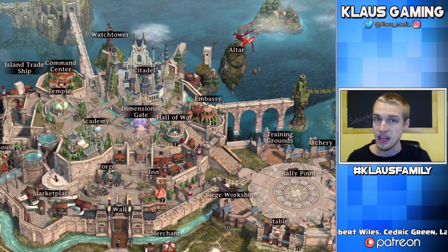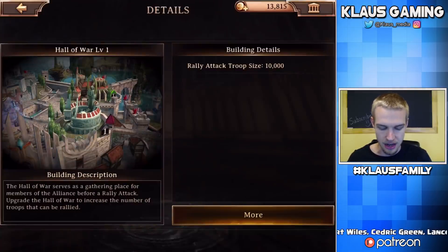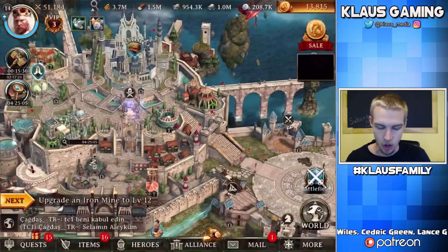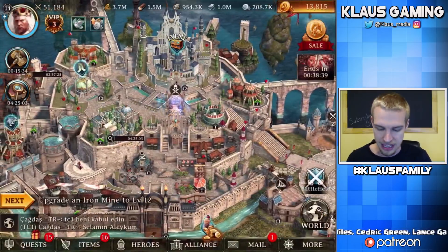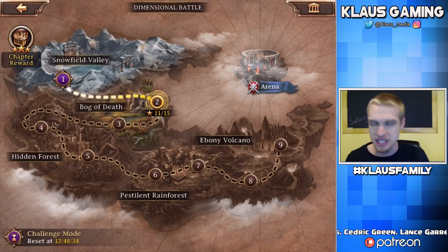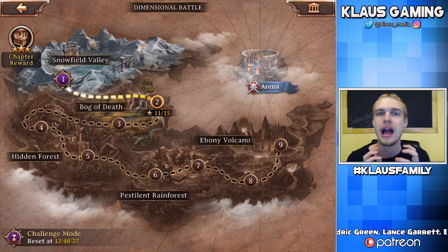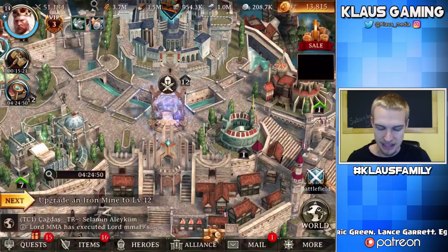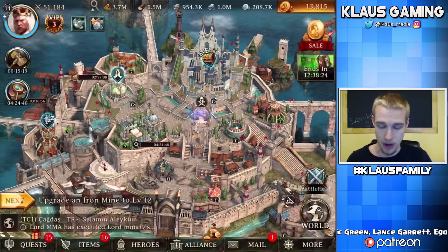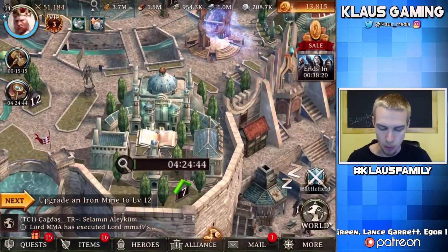Next we have the embassy, which is very important if you have an alliance. The hall of war is a gathering place for alliance members to go fight someone. The dimensional gate sends you to the multiplayer map where you get to do battles — we'll be doing battles in the next video. I want to show you guys how combat works.